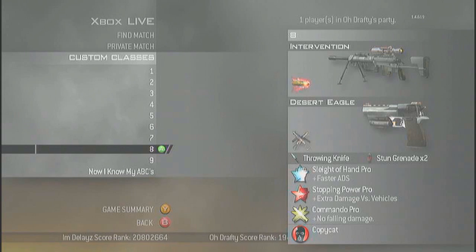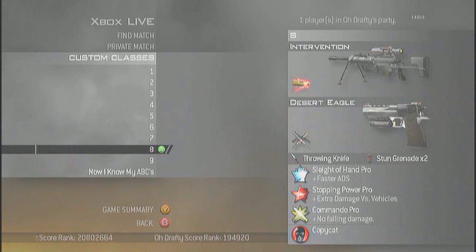Eighth class is Intervention, FMJ, Desert Eagle, Akimbo, Throwing Knife, Stun Grenade, Sleight of Hand Pro, 7 Power Pro, Commando Pro.